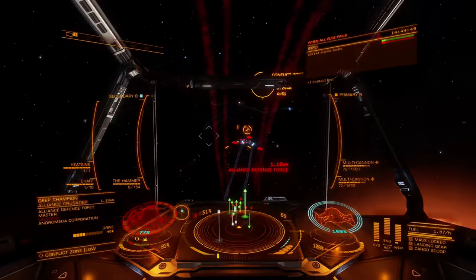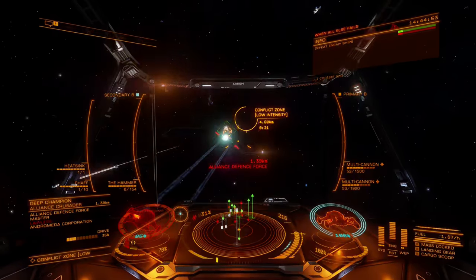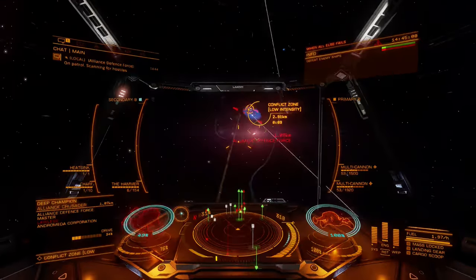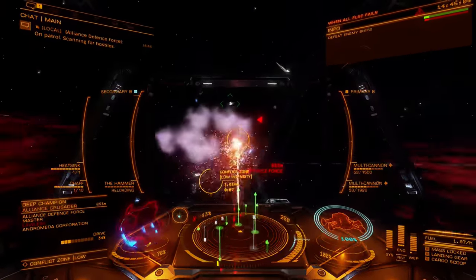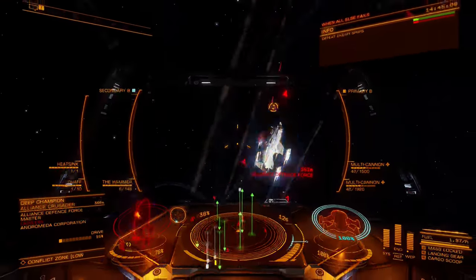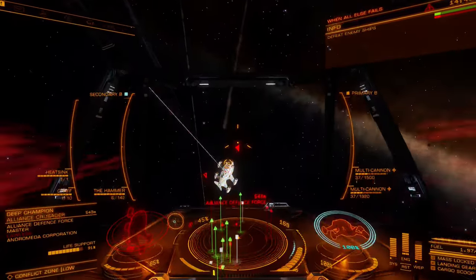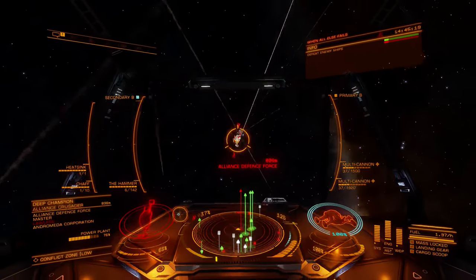The Long Range Blueprint doubles effective range and eliminates damage drop-off within that range, making the hammer more effective at a distance. This comes at the cost of increased power draw and additional mass, though neither of these downsides are significant on most builds. The additional range tends to be more useful in PvP as it enables weapons use towards the trailing edge of a joust, where it can help cancel out shield cell banks.